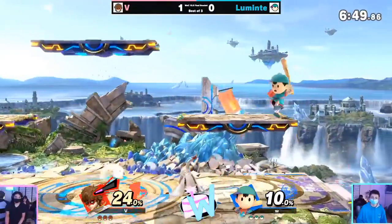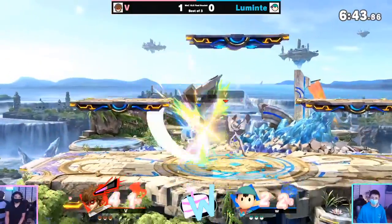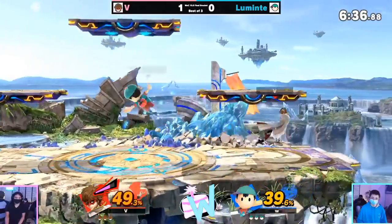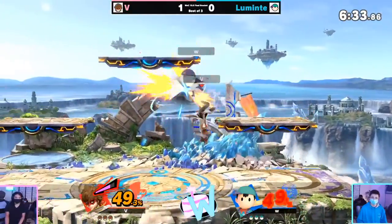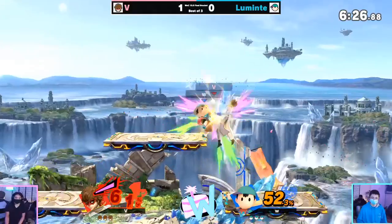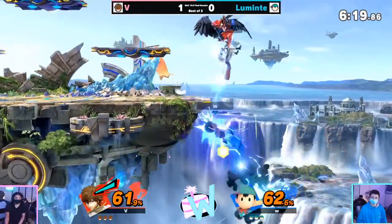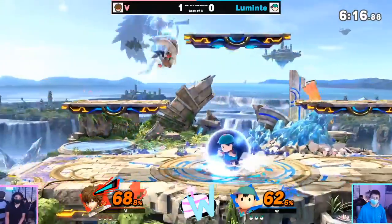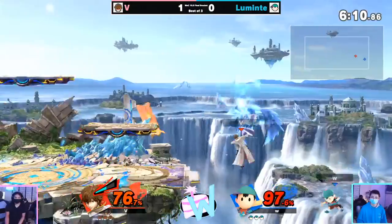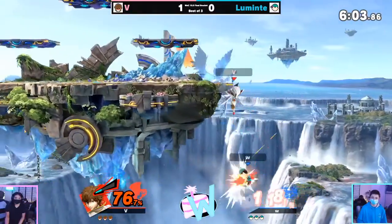Nair to nair — nice early percent lead for Luminite. Up grab going to combo to up air — early percent combos are pretty simple and clean for both of these characters. It's more about the late stock game, seeing who can seal out the stock quickest. V has the opportunity here to edge guard — oh my gosh — I thought he was going to drop down and go for the counter, but that's a risky thing to do because you get hit by the up special. The charged smash is perfectly spaced around the mess charging his up smash. Back air is just so quick — honestly one of the best back airs in the game.